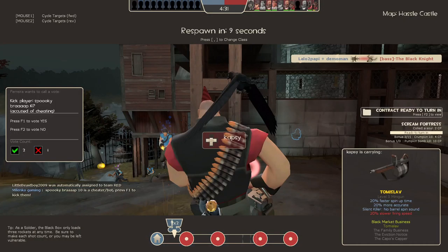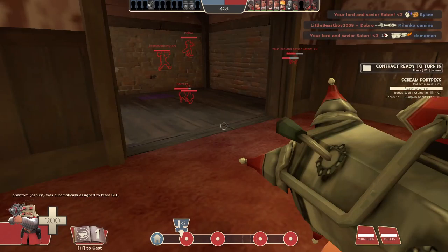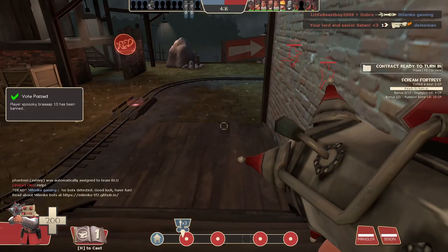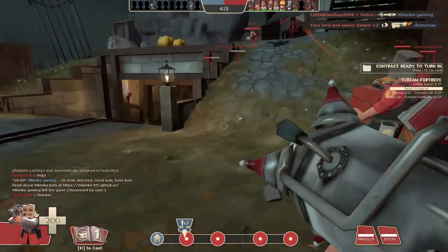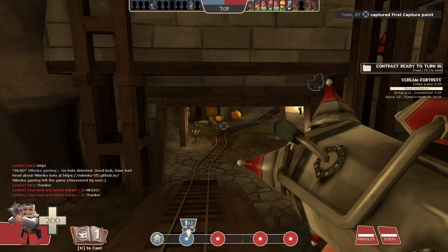I gotta launch a couple cannonballs here while I'm like a cannonball and then fire — a meteor of fire. I missed it and then he got me. Okay, well, I lost that duel. It's Spooky Brap again. What's all these Spooky Braps? I can't be playing the same guy all the time — someone must be just launching bots. If you see Spooky Brap, it must be a bot.